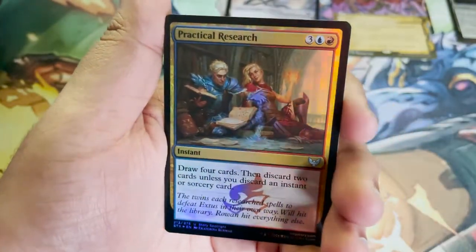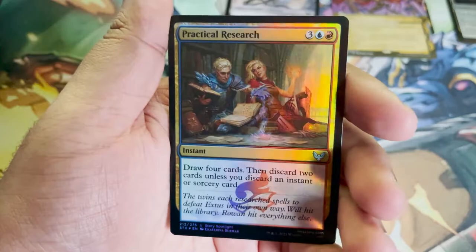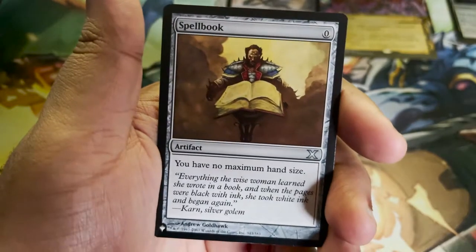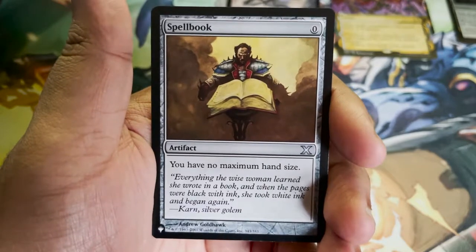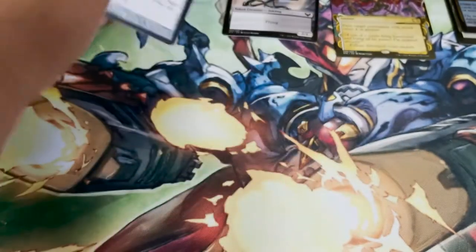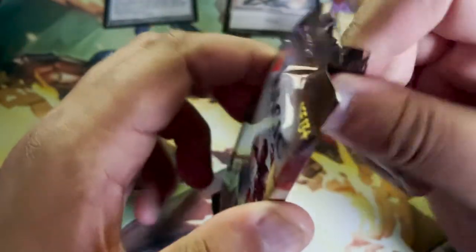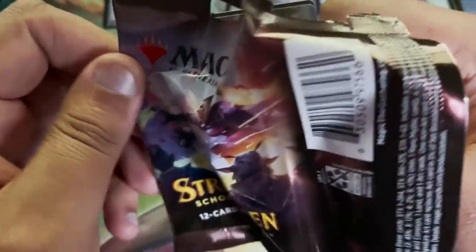Practical Research — I believe this features Rowan and Will, two of our star planeswalkers. Rowan is definitely a planeswalker; I'm pretty sure Will is as well. That's our foil card. And Spellbook as our artifact — is that a list card? Yes, Spellbook: you have no maximum hand size. I cannot wait to get out and start playing paper Magic and move on from Arena, though my paper Magic might be Commander rather than Standard. I still want to collect the cards anyway.